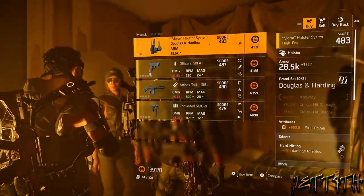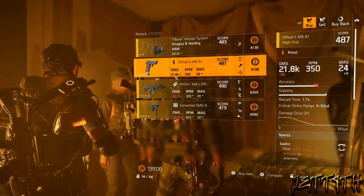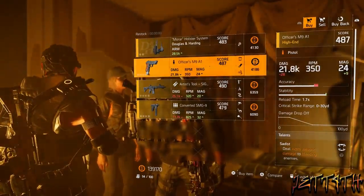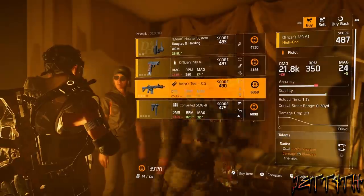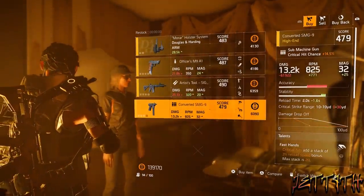Now, the most important vendor you will see is the secret vendor. I would highly recommend picking up all of this depending on what your gear score is at the moment. Definitely grab two cigs to put in your first and second slot, but hold off on the officer's M9A1 for now.